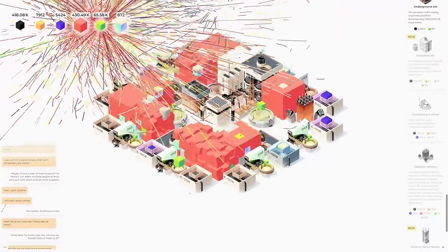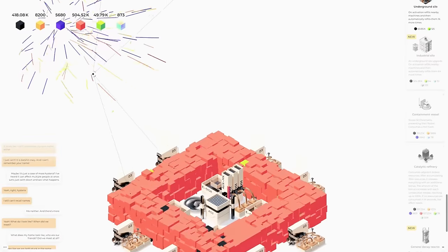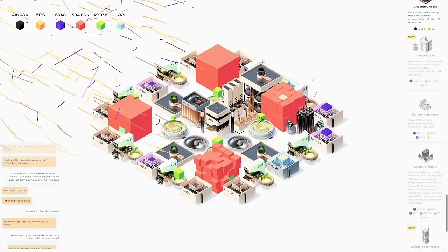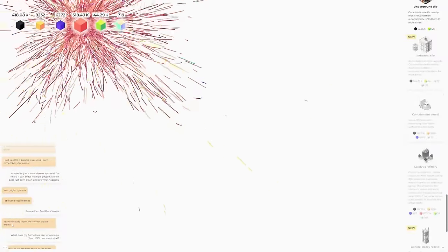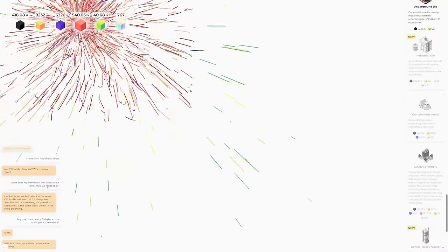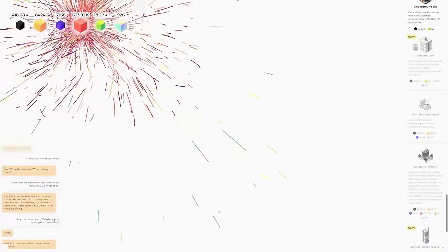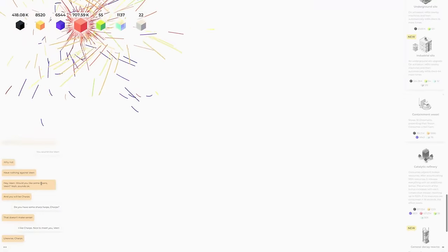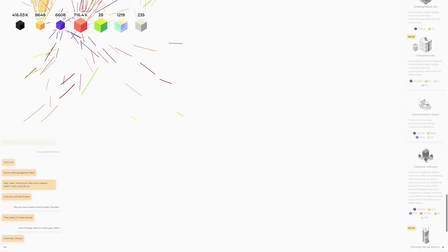We've got all kinds of things popping off here. More in-game dialogue about mass hysteria — 'I can't recall names.' Going down here — everything calmed down suddenly, then started up again. More dialogue: 'What do I look like? Where did we meet? What's my home look like? Who are our friends?' It looks like we're both stuck, and something weird may have happened. 'Have nothing against Veen — would you like some beans, Veen?' None of this makes any sense.